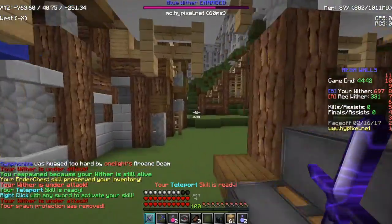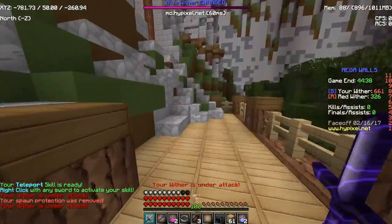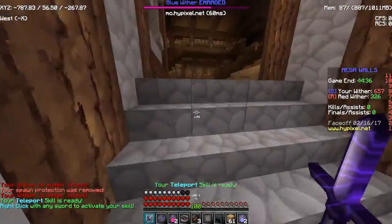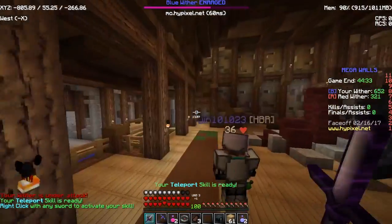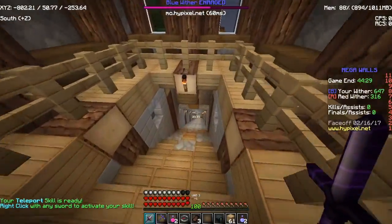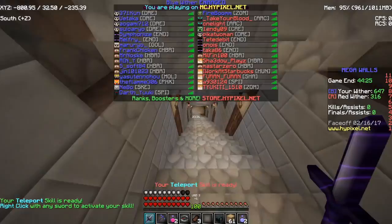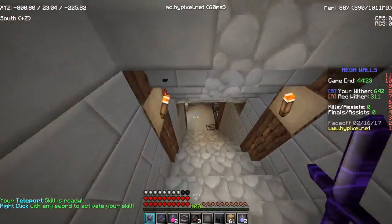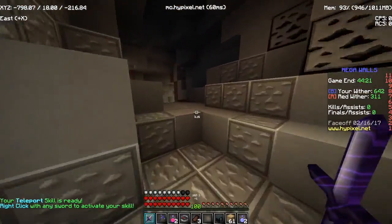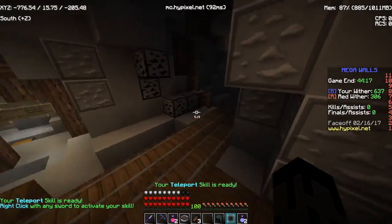Speaking of that — Ender Chest basically means that if you die as Enderman, you have a chance to keep your inventory. I have level 8 for that, which means I get around a 35% chance of keeping my inventory when I die. That's pretty handy when you're rushing. I just make 3 morphs just in case, because usually it doesn't work since it's lower than 50%, but at least it's higher than 25%.